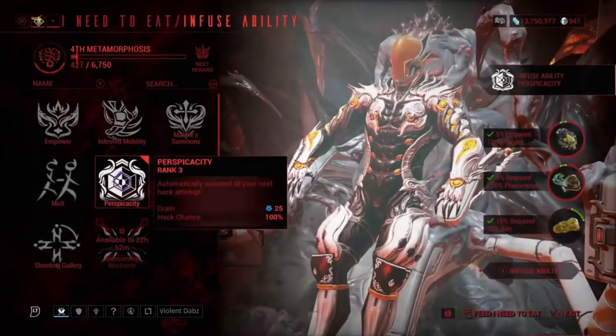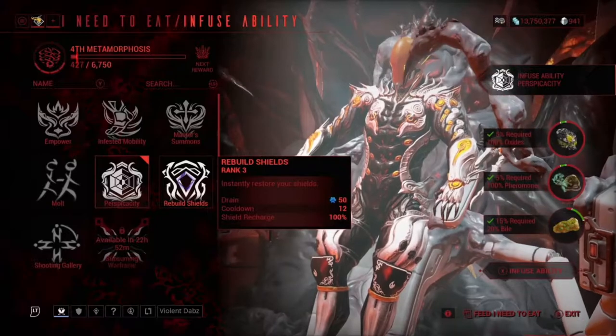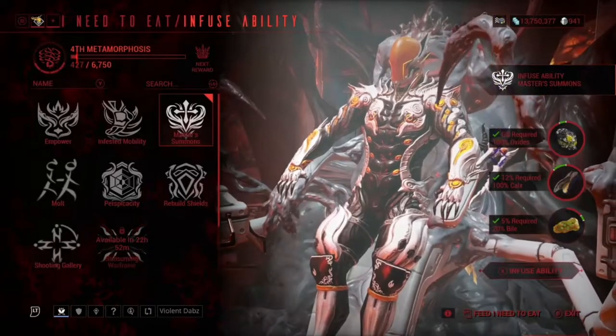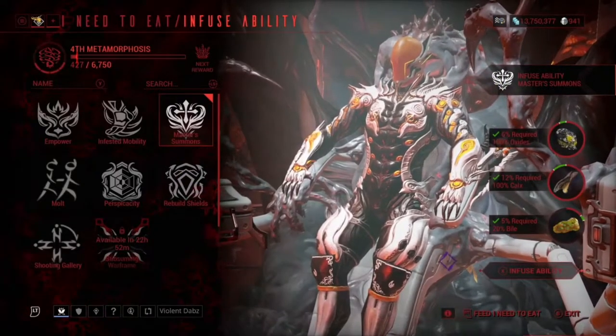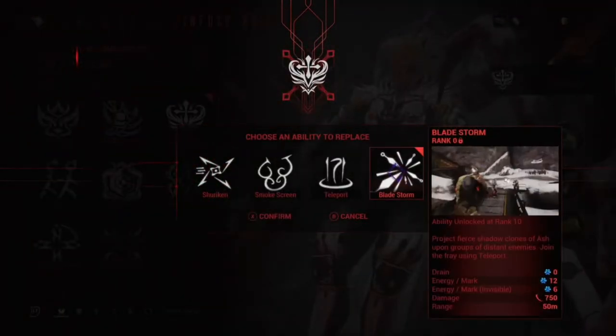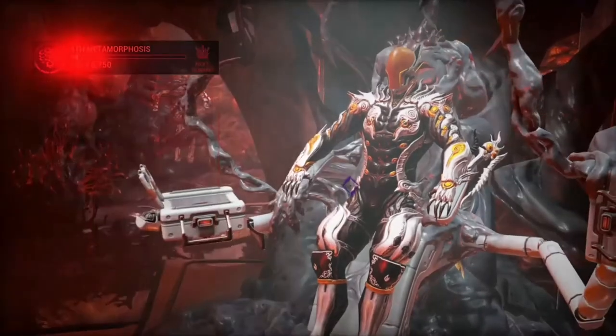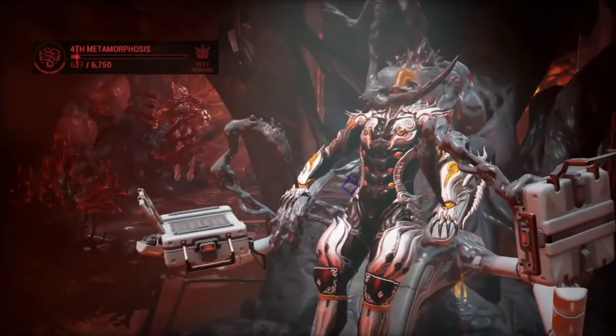What you simply do is just keep infusing one ability. You want to make sure to find the lowest-cost one — here's the lowest one that I use. Simply infuse it, put it on the last config — it doesn't really matter which one you put it on because you're going to remove it anyway — so put it on Config C. Once it's on Config C, as you can see, you'll level up a little bit.